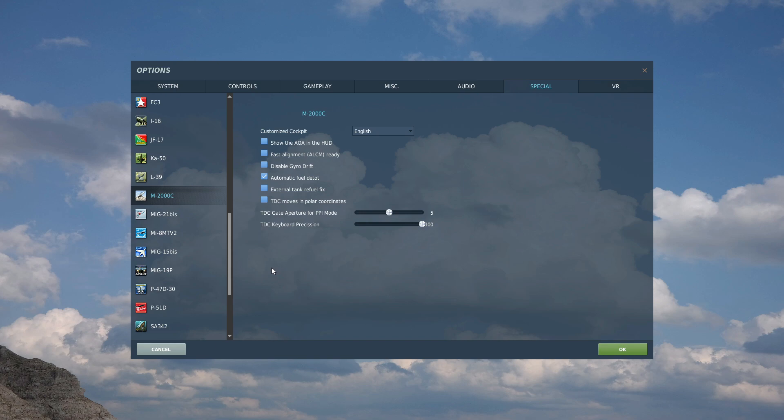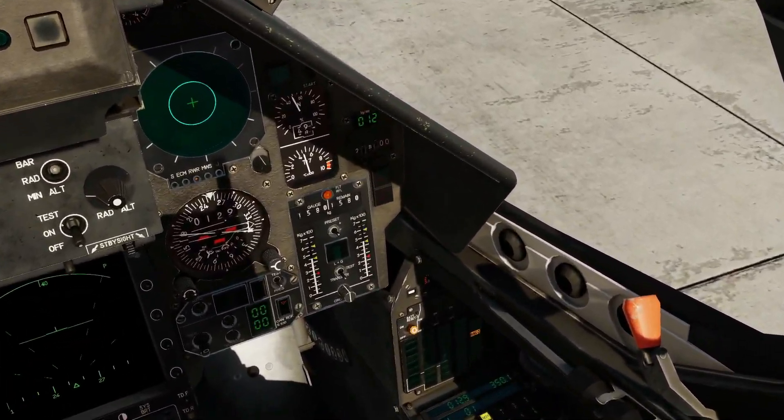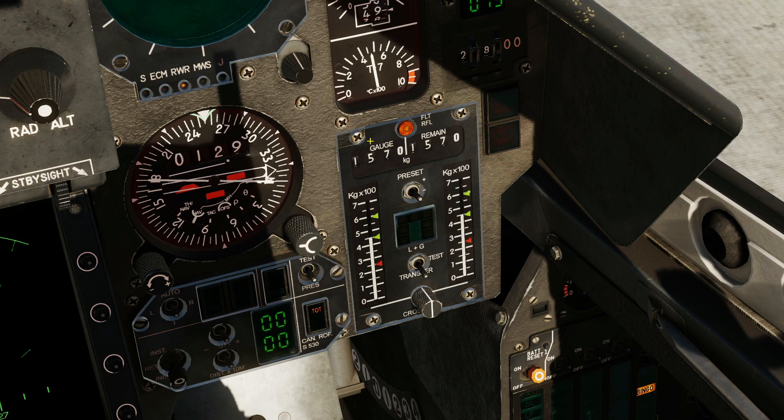First of all, let's remind ourselves what the detotalizer looked like and how it functioned in the old method with that ticked. We're in a fresh-start Mirage with 50% fuel. This figure here shows our total internal fuel in the aircraft — updated in real time and always correct, measured by sensors in the fuel tanks. The detotalizer shows total fuel remaining, which is the internal fuel plus whatever is in the external fuel tanks. There are no sensors in the external fuel tanks, so that amount has to be added on essentially manually. We don't have external tanks on at the moment, so it reads the same as the internal figure.